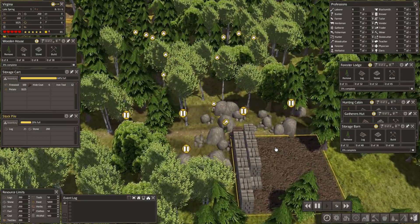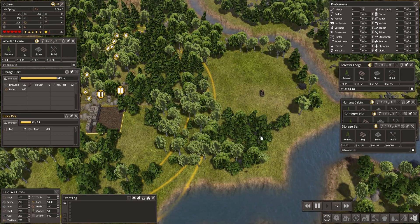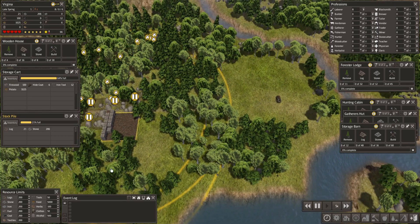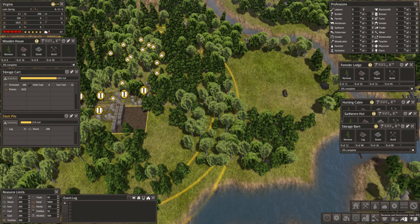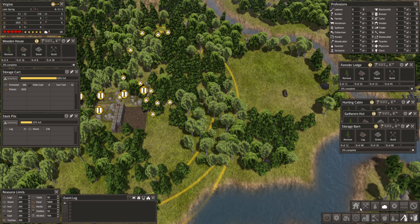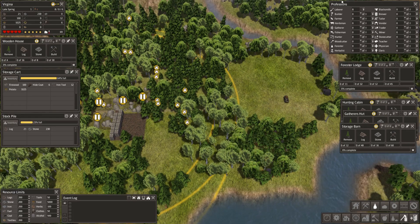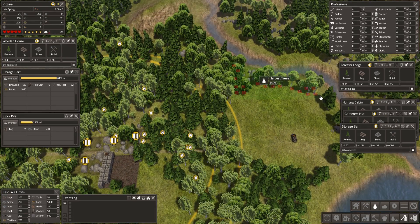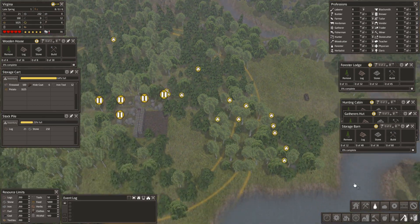We've got plenty of stone so let's go and get some wood. I like to keep the wood in there because the forester will start knocking down those trees himself. So let's take out the wood outside — we have that wood and all that wood please. I've found those resources and I can start building my buildings. We're in late spring — that's good.